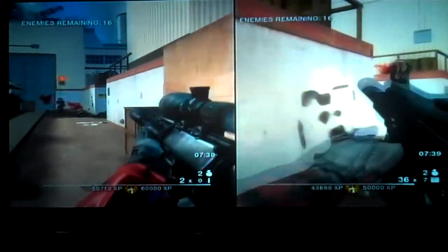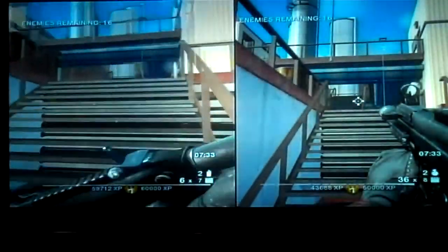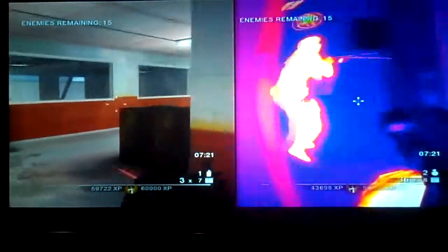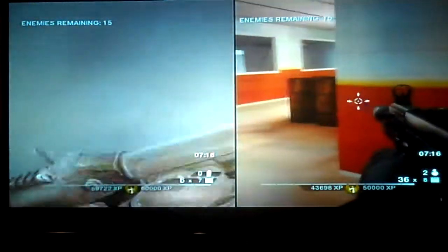Whenever the flow subsides — it's usually around 16 guys left — you're then going to want to move up. Throw a smoke up these stairs and turn on your thermals as you go up the stairway. Come through this door right here. Throw another smoke into here if you feel it necessary.